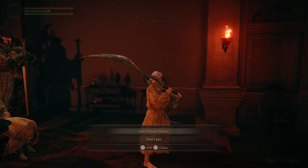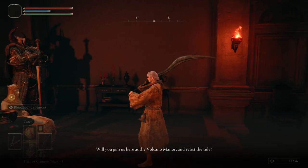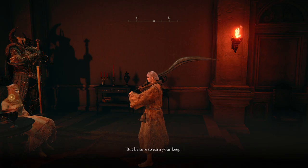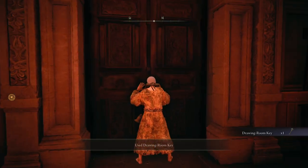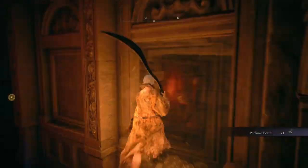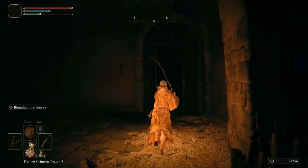Talk to Lady Tanith and she is going to give you the drawing room key. You're going to want to take the first room on the right down the hallway — that is going to take you to the Prison Town Church site of grace.